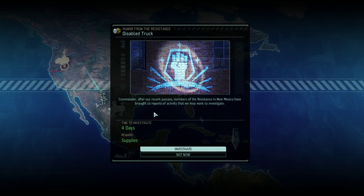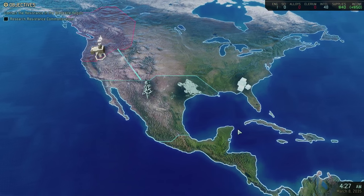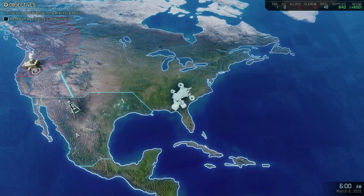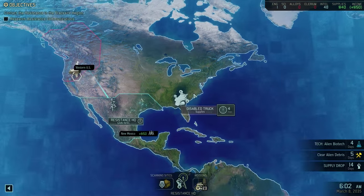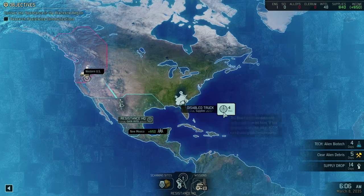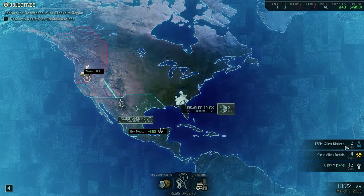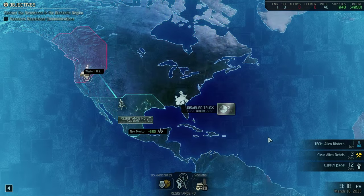Disabled truck — for recent success, members of the resistance in New Mexico have brought us reports of activity and may be able to investigate. Takes four days to investigate it, but we will be rewarded with supplies. Wait, that's not New Mexico — our forces in New Mexico let us know about something, okay. Seems like a good idea, we're going to do that for sure. It'll time out nicely with our alien biotech research — the alien biotech will complete just beforehand, but that's alright.